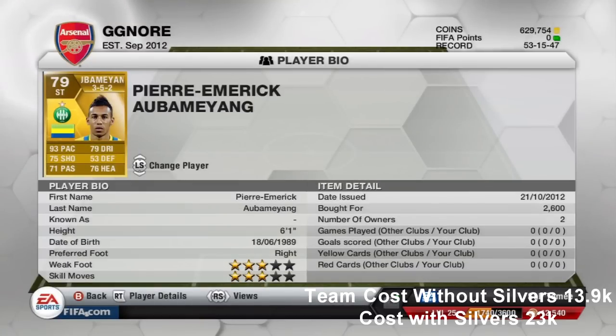Now moving on to our strikers. We've got what I think is the fastest striker in the French League — he's got 93 pace, 75 shooting, 71 passing, 76 heading and 79 dribbling. He has very similar stats to Remy despite being 4 ratings below him. He's 2,600 coins and is 6 foot 1.